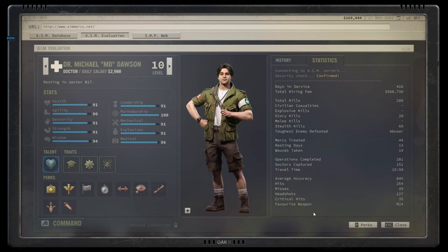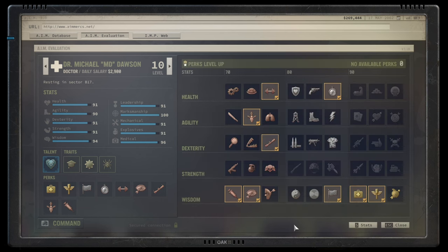You can see that MD, despite being a support character, has solidly killed 210 people throughout his career, most of them with headshots, and a phenomenal accuracy ratio of 85%. That is fine but not necessary to make the build work. What the build really wants to do is increase morale — so follow my train of thought rather than looking at the exact talents selected.